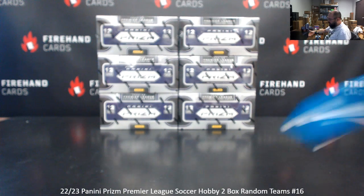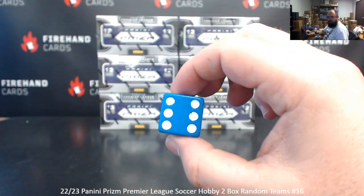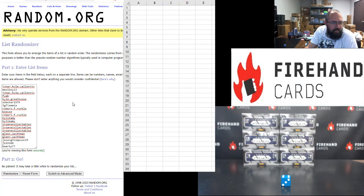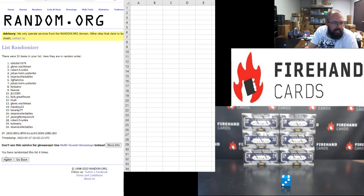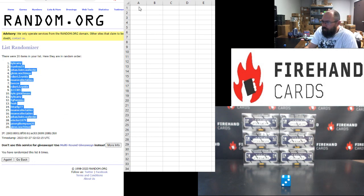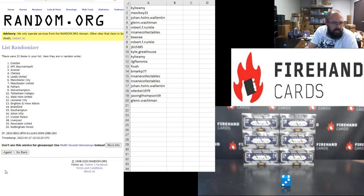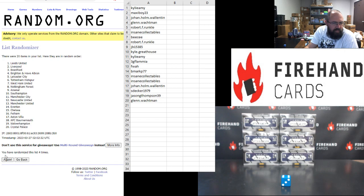After your teams have been determined, we will take that list of teams and randomize it three additional times. The participant whose team sits at the top of the list for this break will win a sealed box of 21-22 Prism Premier League breakaway configuration. Alright, here we go, good luck. Six times, everybody. Johan Holm-Walenton up top, B-mark bottom. Here we go, six times — 1, 2, 3, 4, 5, 6. Kylie Ami top, Glenn Walkman bottom. AFC Bournemouth up top, Wolverhampton bottom — 1, 2, 3, 4, 5, 6. Manchester City top, Liverpool bottom.